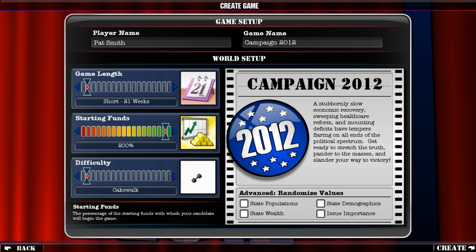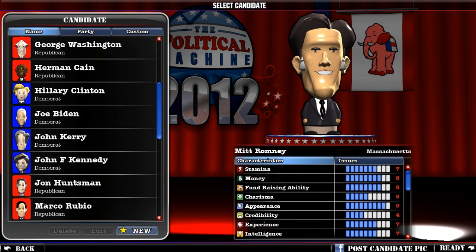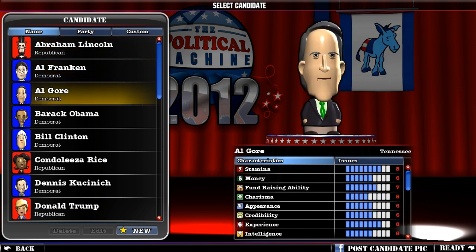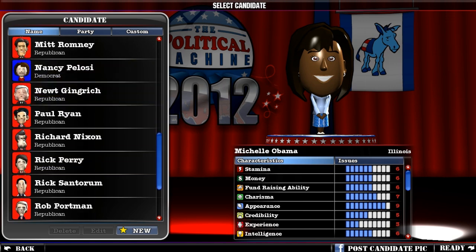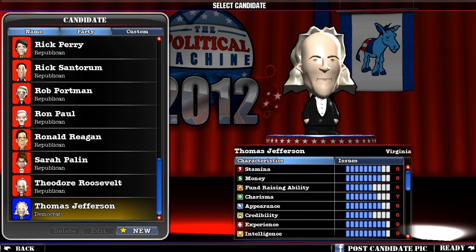I was reading the description for this game and the thing that caught my eye was that not only do you have historic candidates along with Romney and Obama running in 2012, but you can also create your own custom character, which I thought is a really high selling point. So what I'm going to do today is campaign as Jesus Quesadilla. You got like Al Gore, Hillary Clinton, Mitt Romney — and I don't know why Michelle Obama's in there. And Thomas Jefferson, you're an asshole.